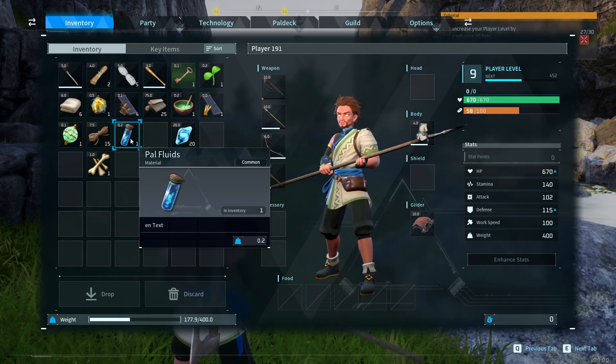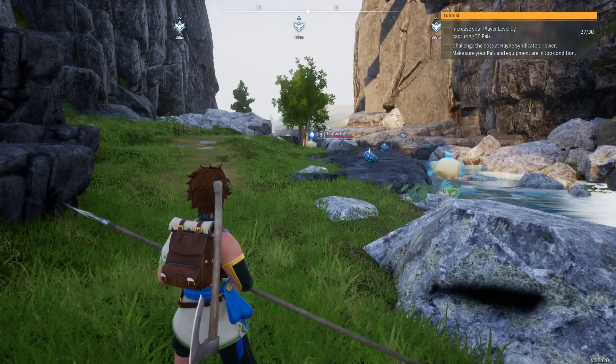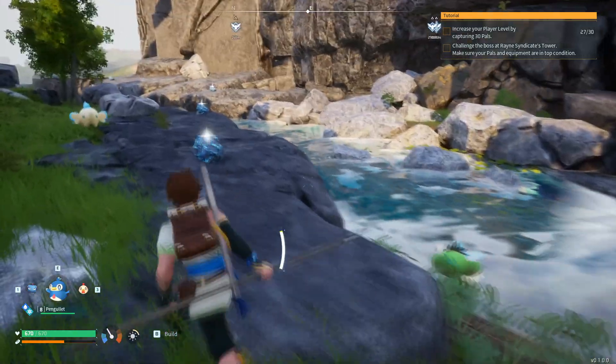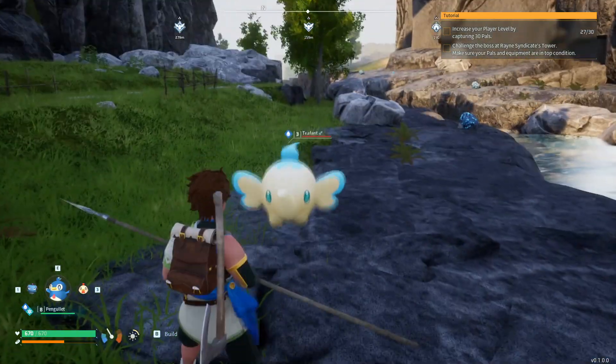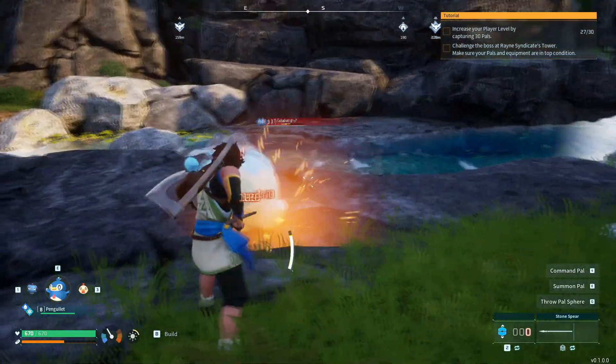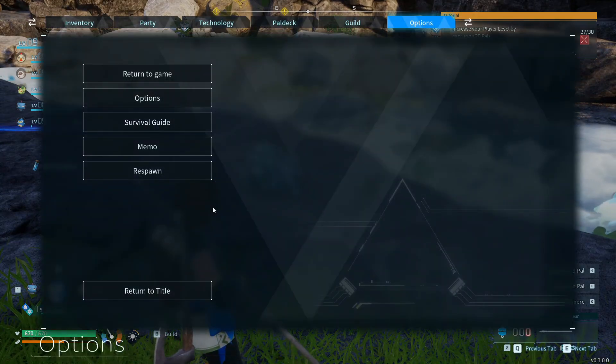I'm going to show you how to get Pal Fluid. You get Pal Fluid by defeating or capturing water pals. You can see there's a water pal right here, so let's go ahead and give them a few whacks. There we go — right there I got some more Pal Fluid.